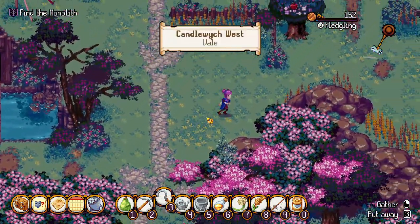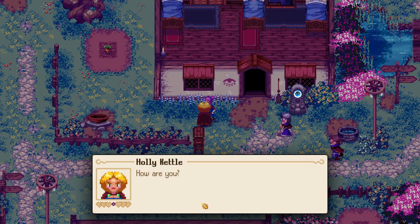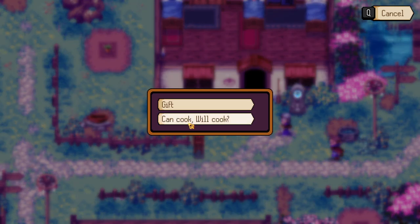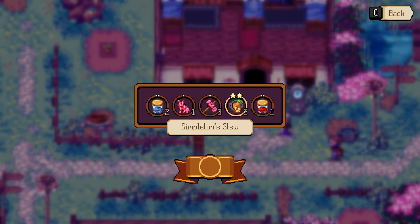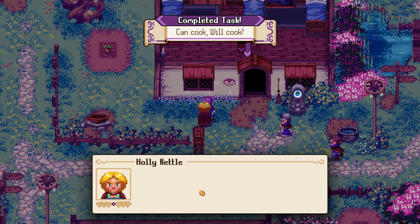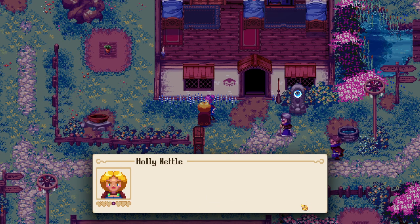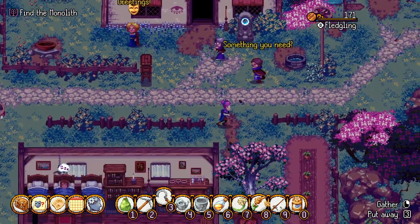All right we need to find Kettle — oh here she is I think. Tasks: can cook, will cook. Let's give her a stew. 'Just what was required, cheers.' Got some money, reputation, and friendship. Nice.